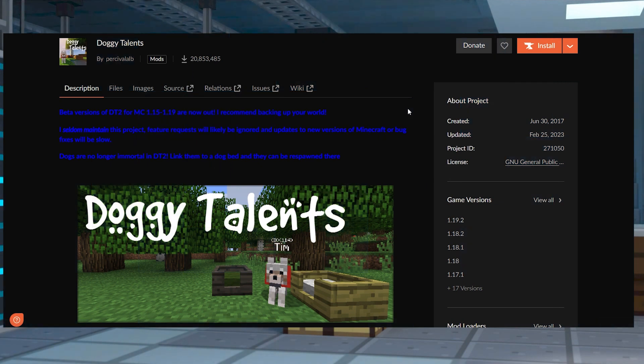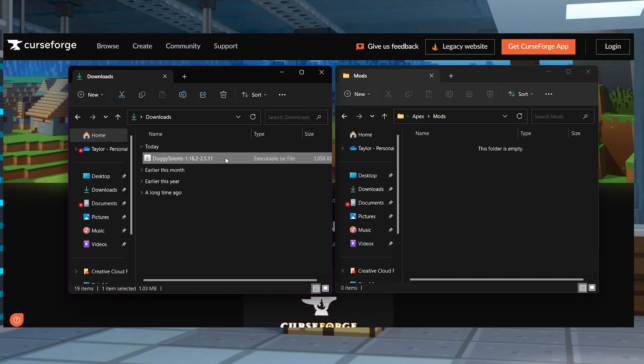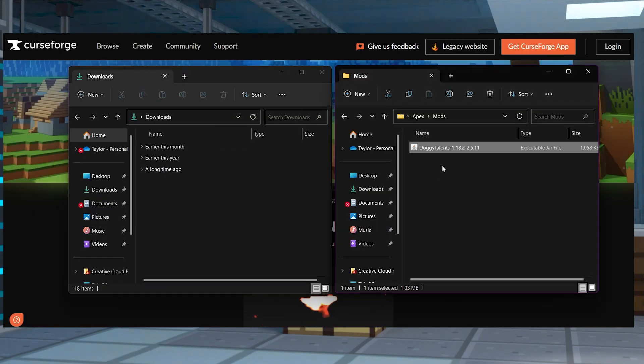Head to Doggy Talents on CurseForge and click Files near the top of your screen, then scroll down and find your desired game version for this mod. Once that's found, you can click Download File to the right-hand side, and then save this file somewhere easily accessible to use in just a minute.